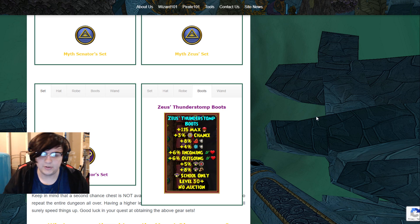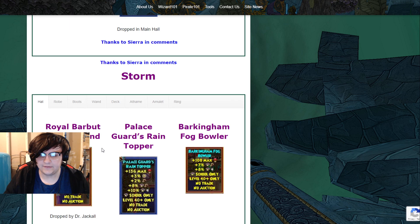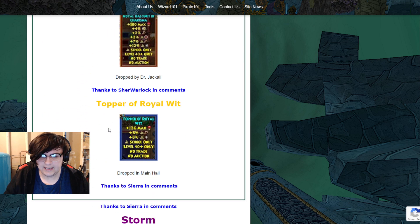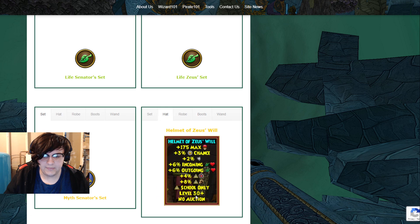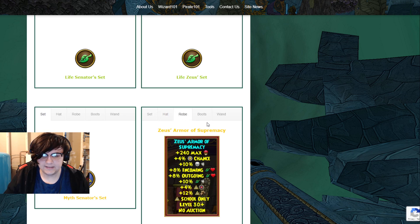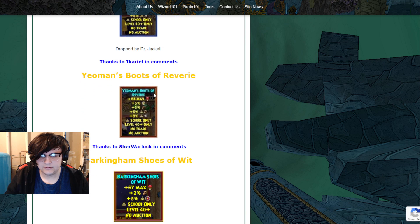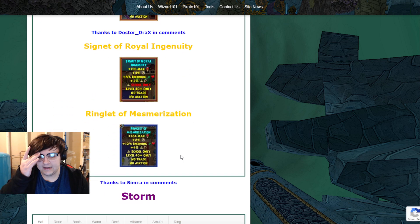The Storm one is probably the school where Barkingham's advantage is smallest. But for certain schools, like Myth and Death, you definitely want the Barkingham Palace gear. The Myth gear in particular looks significantly better. And as I mentioned earlier, the rings are really, really good — some of the better gear available at that level.